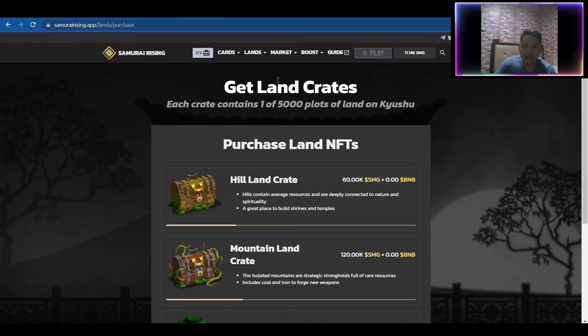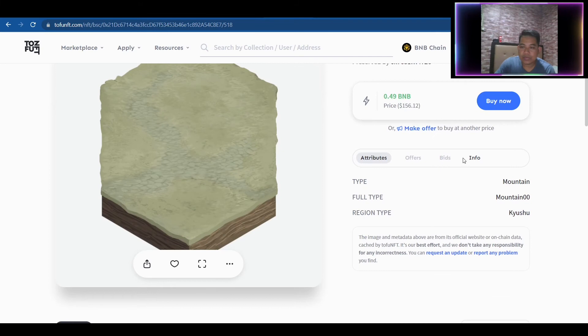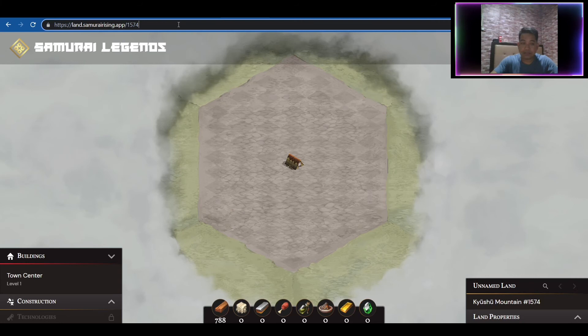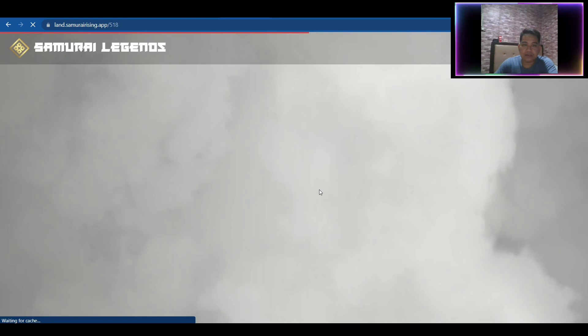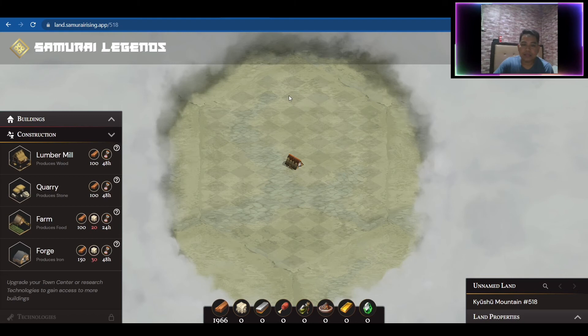There's a total of 5,000 lots of lands for Kyoshu, and there are available listings on TofuNFT at lower prices. Some are abandoned — for example Mountain 518 only has a Town Center, and even 1966 Wood hasn't been used to build other buildings like Forge, Farm, Quarry, and Lumber Mill that could generate resources.